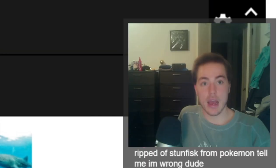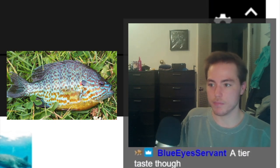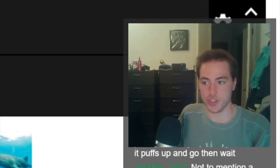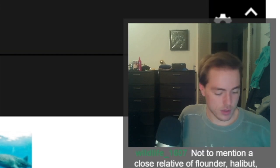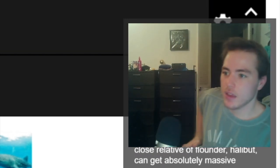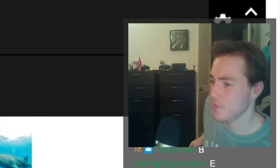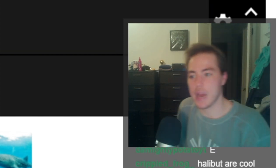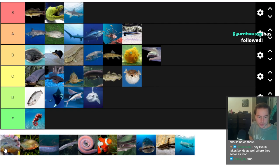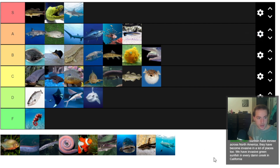Next up, freshwater sunfish — pumpkin seed sunfish kind of rule their environments in small streams and areas, just like suckers do. They're not doing anything amazing, but they are ruling the environment that they're in. When you're doing an objective tier list of how well things are adapted, a fish thriving in a small stream ecosystem is just as well adapted as one thriving in the open ocean. Sunfish are just middle of the road — less adapted than plecos, probably better than coelacanth. I'll put them right above coelacanth.